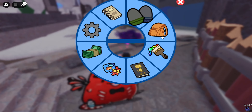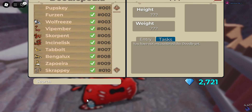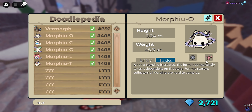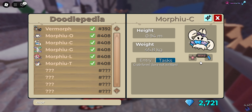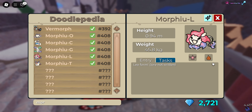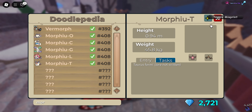Let's go over all the Morforyou forms. Morforyou basic is Mine; Morforyou C is Mine Water; Morforyou G is Mine Air; Morforyou L is Mine Fire; and Morforyou T is Mine Earth.